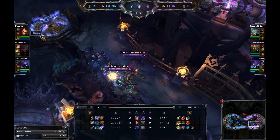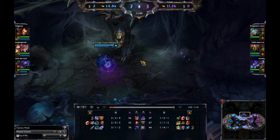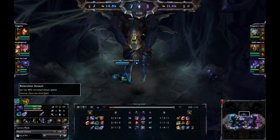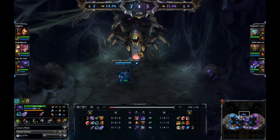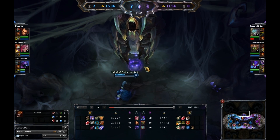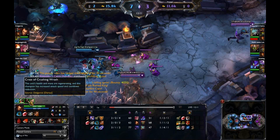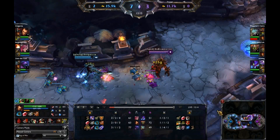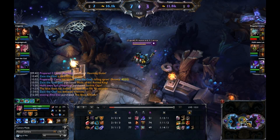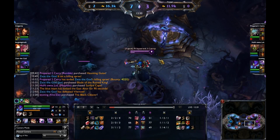That spider — Vile Maw — has spawned now, so we might start seeing some contestings. Jax is starting it. He does quite a bit of damage — it's because he's got Blade of the Ruined King. And he gets the Vile Maw. So they do have that Vile Maw buff, which is pretty formidable — increased health and mana regen, along with increased attack speed and CDR. Vi absolutely loves that buff. Kha'Zix also loves it quite a bit because cooldown reduction is his best friend.